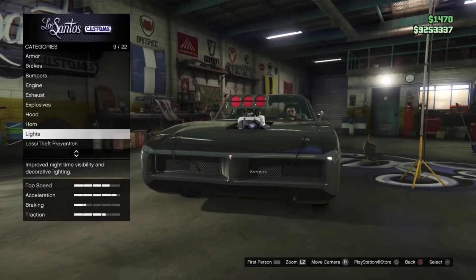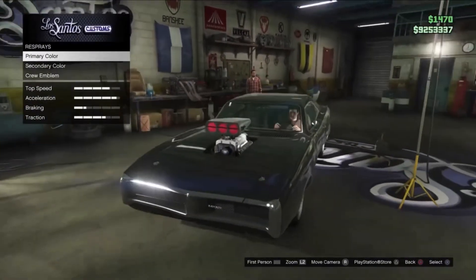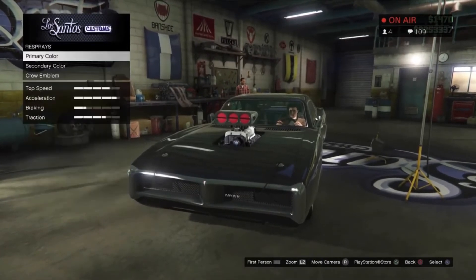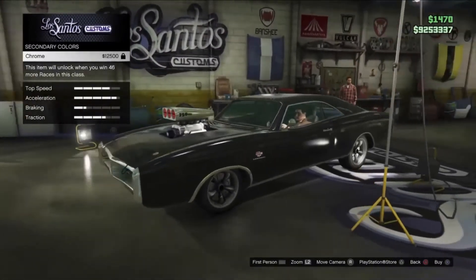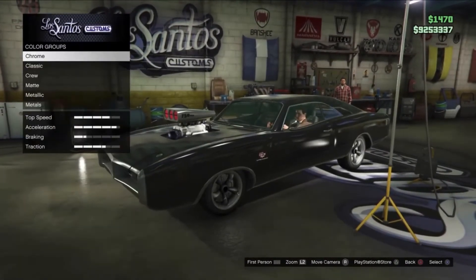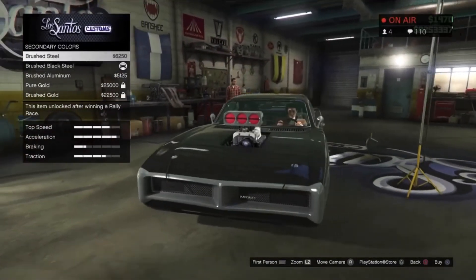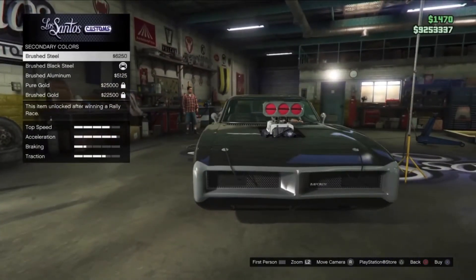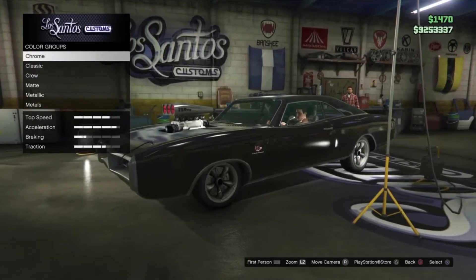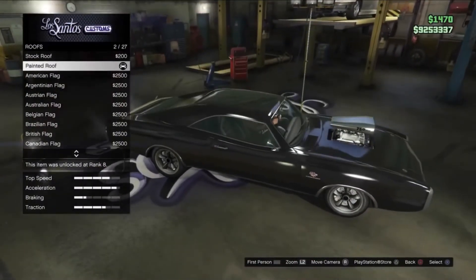Horn, lights, and plate — do whatever you want for those. For respray, as long as you got it black you're fine. For secondary color, if you have chrome, do chrome 100%. If you don't have chrome yet, go to metals and do brushed black steel. You could also pick similar options — either looks fine without chrome.